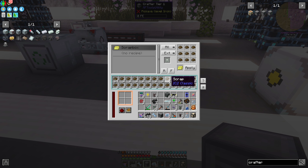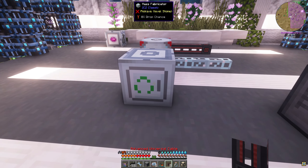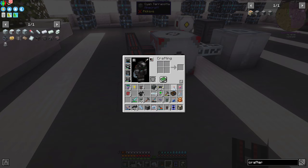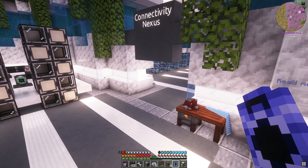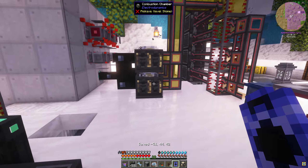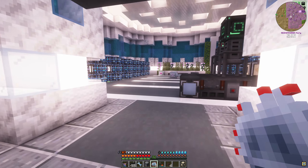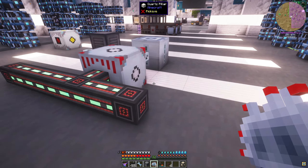Do we have a trash can somewhere? There we go, let's put all this in here. Man, I'm so freaking stupid. Let's just make a new crafter - crafter tier one. We actually have one here - this would have probably been the one we actually needed. I don't think this one has anything in it - no, good. Let's get rid of this one and this one, and put this one here.